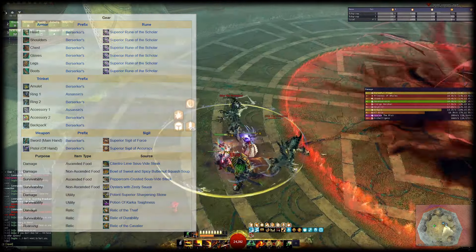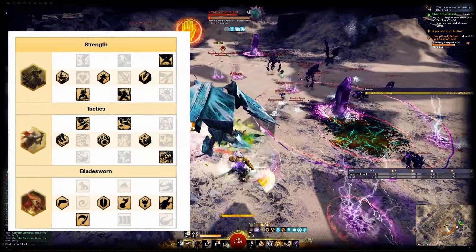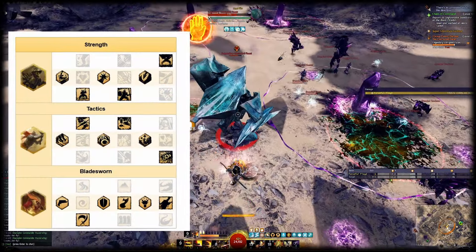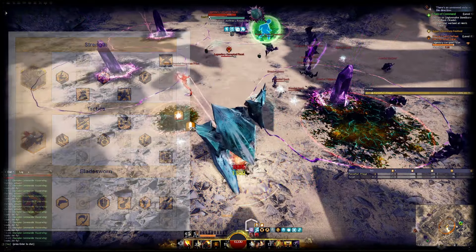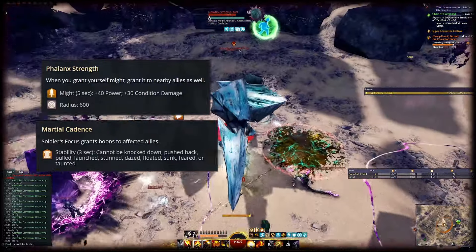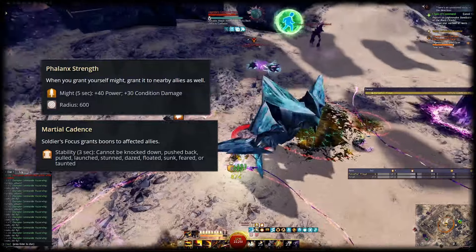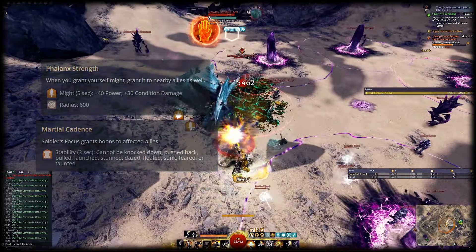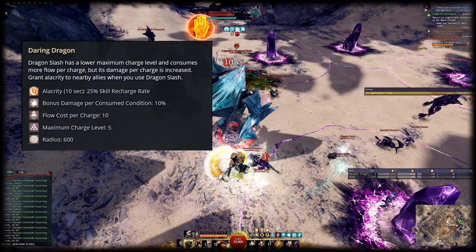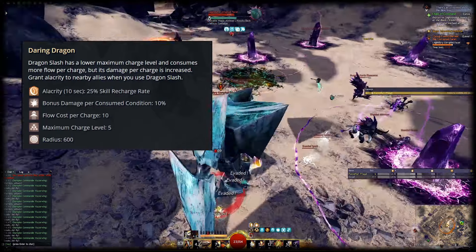In terms of traits, we're going to use Strength, Tactics, and Bladesworn. Strength and Tactics simply include the highest damage modifiers. In Tactics, you can choose between Martial Cadence and Phalanx Strength. Phalanx Strength leads to great passive sustain as every stack of might you apply to yourself or allies will heal you. With the trait Unyielding Dragon in Bladesworn, you will passively stack up might while charging Dragon Trigger, meaning you get healed in the process. Martial Cadence is very good for your subgroup as it provides a decent uptime on stability. If you want to share alacrity with allies, simply use Daring Dragon in Bladesworn — the rotation plays almost the same, the only difference is that Dragon Trigger charges up faster.